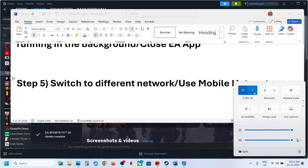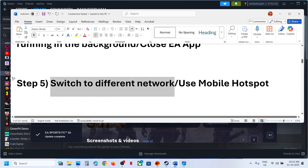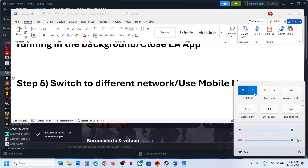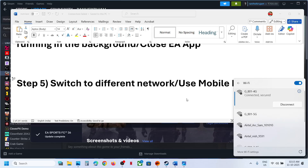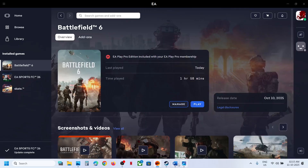The next step is to switch to a different network. If you have another network available, switch to it and check. If that doesn't work, use mobile hotspot — turn on data on your phone, enable hotspot, connect to your phone's network via Wi-Fi, then relaunch the game and check.